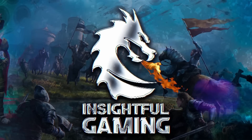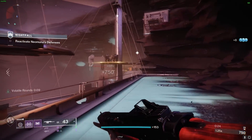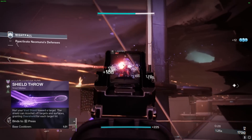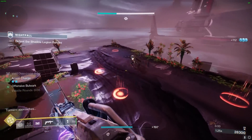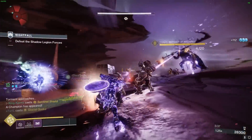Welcome to Insightful Gaming. Today, I'm sharing my personal favorite and possibly the most powerful melee titan build in the game. Imagine having endless shield throws, gaining an overshield with every throw, and infinite grenade energy. This build provides back-to-back supers, making you feel like Captain America. You'll become an unstoppable shield-throwing machine.